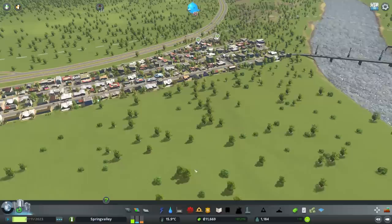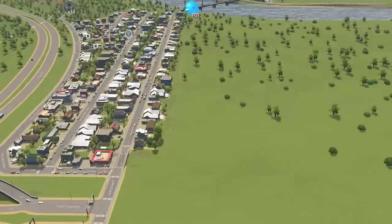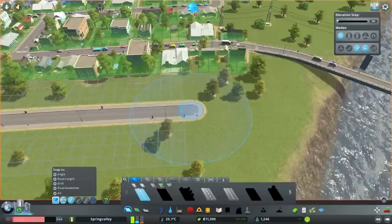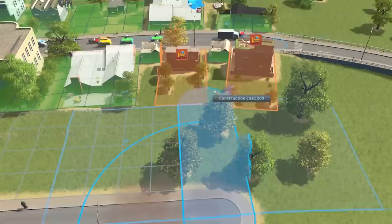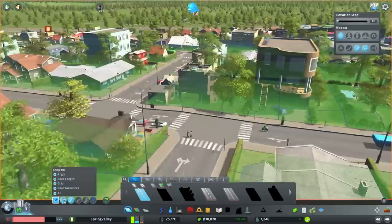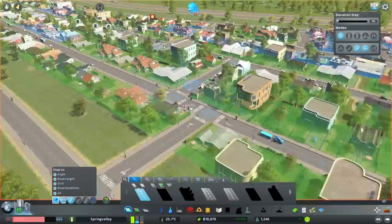Cash is flying now. That will start to go down as we build emergency services, police and stuff. Maybe before we do that we should invest in another row of houses because that's going to be pretty pricey. Let's plan out where we want our highway to go - just over that way a bit, curving round, then straight all the way down there. I am going to have to demolish some houses to connect this up. I'm going to make sure there's no crossroads - only T-junctions, which in my opinion are a lot safer.